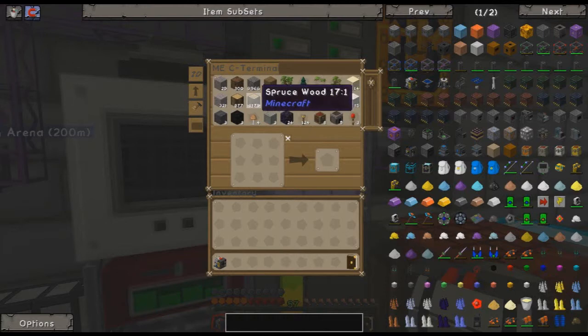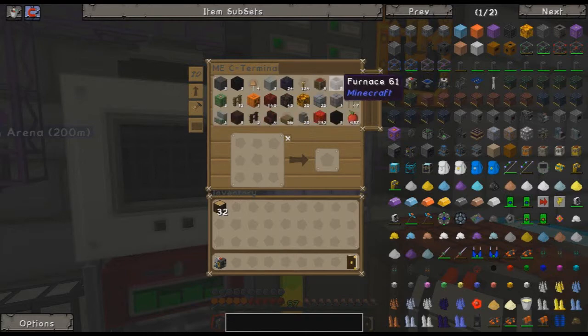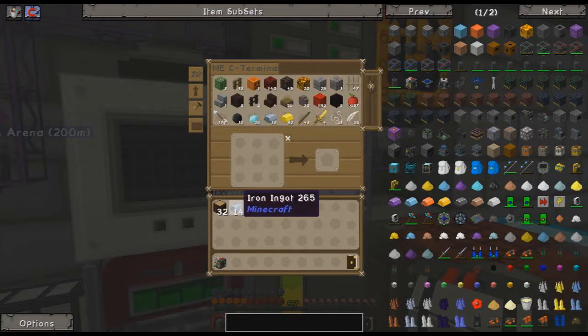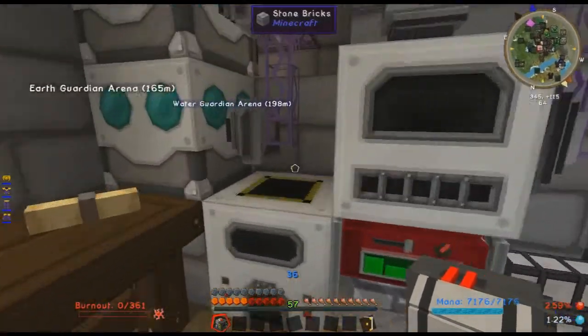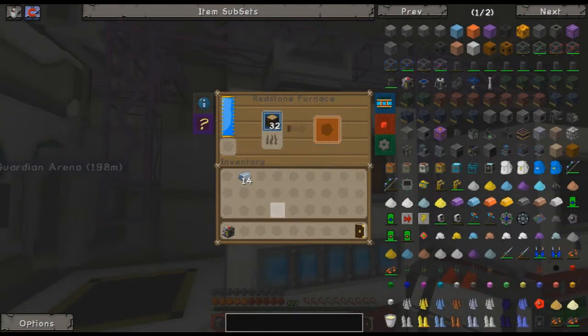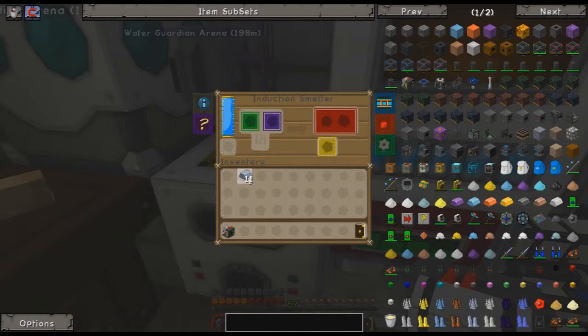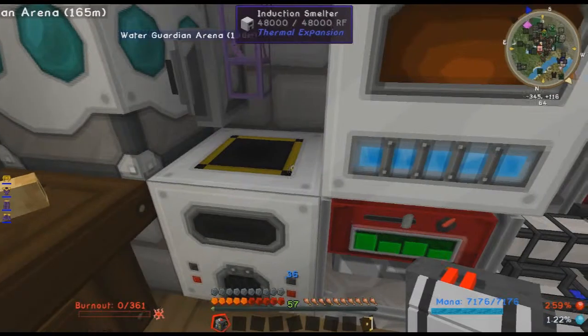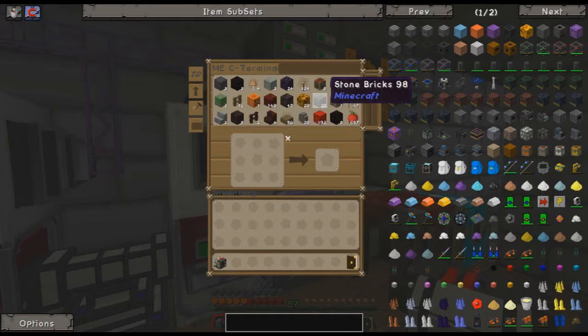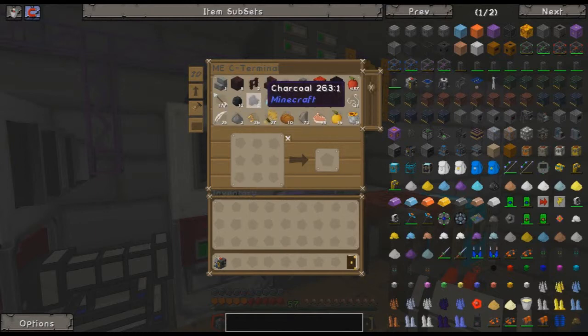Let's just grab some iron. Why do I have iron blocks? No idea. A few things of iron. I don't really need that much steel, but then again maybe I do. Just cook some of this into charcoal, then we can make some steel. Let's make about 10, just cause I can. Put 10 in there and let's see where the charcoal is — once that reaches 10 we're in business.